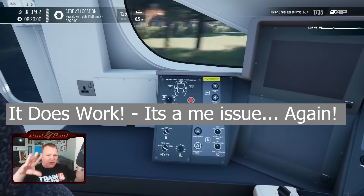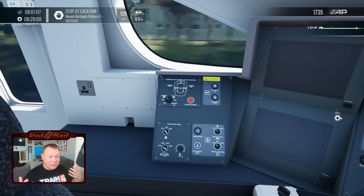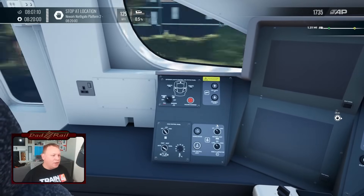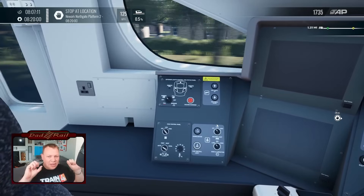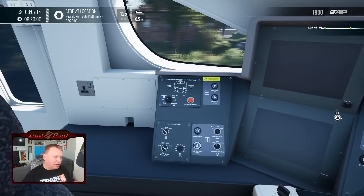In real life, your hazard warning lights make the lights on the front flash — that's a warning to oncoming trains that there's danger ahead. If you spot something on the track, something dangerous, as well as pressing the red button on the GSMR, you turn your hazard lights on as well. And if you're driving towards a train and you see hazard lights on the front, then you stop immediately.